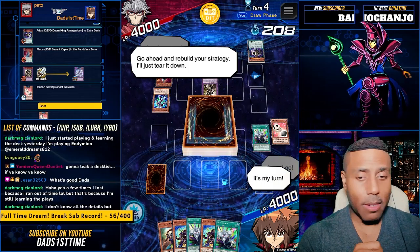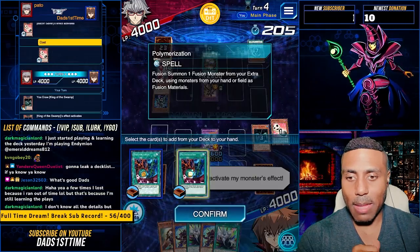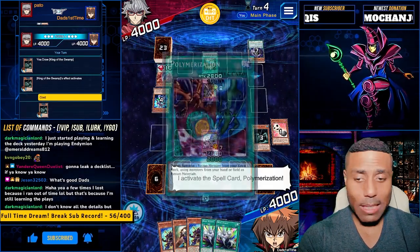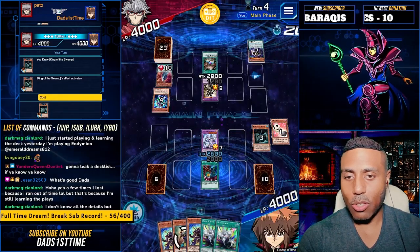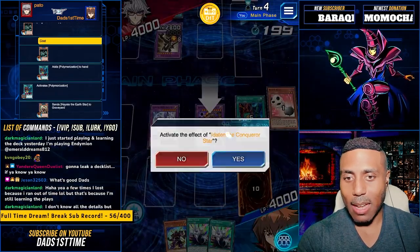I know what you're talking about. King of the Swamp. Activate. Give me that Polymerization. Activate the Poly. E-to-10. Let's go. Join me. E-to-10.